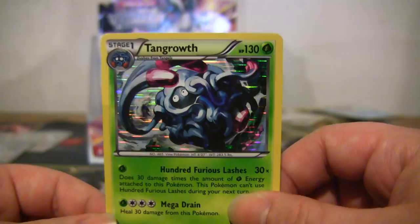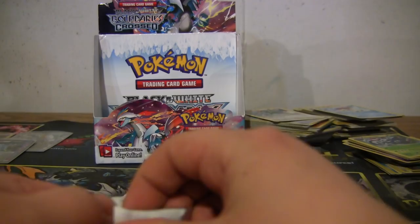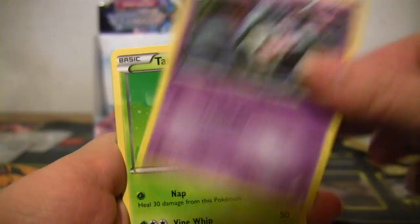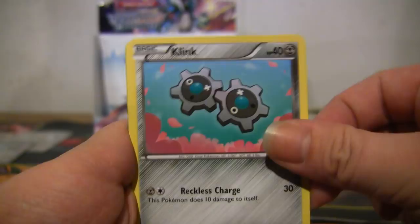You like Tangrowth too? I think we bonded when I made that Tangrowth Celebi deck — it was the first deck I really built, just made it for fun, wasn't that good. Duskull, Tangela, Trapinch, Minccino, Skiddo, Tranquil, Klinklang, Farfetch'd, reverse Potion, and a Jellicent rare — which I've already got like two of.